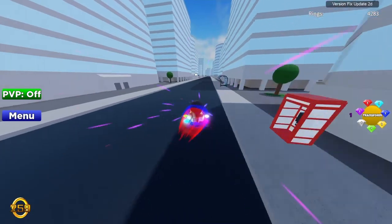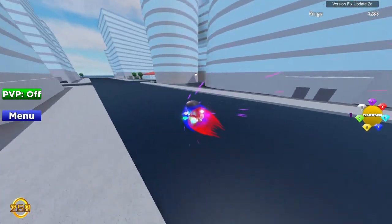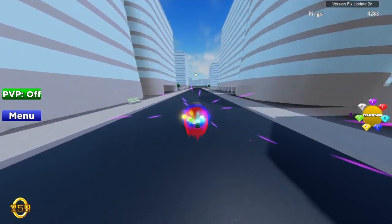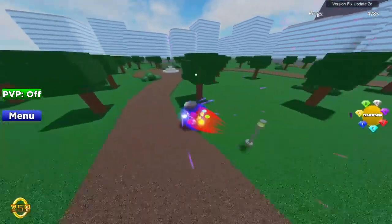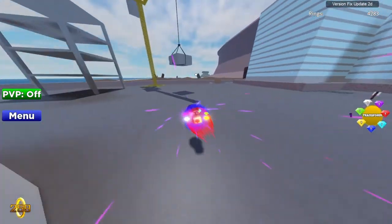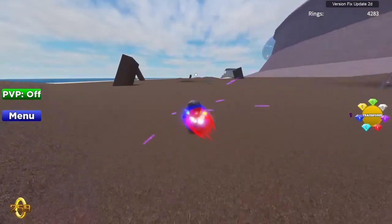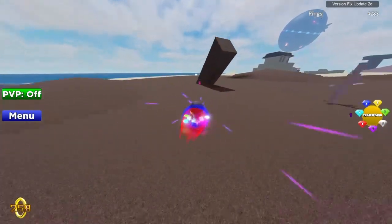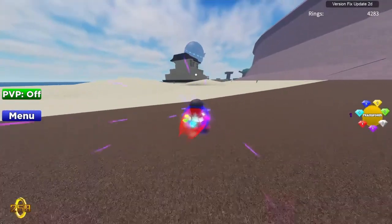Now you just need to go over here. The first one we're gonna get is the dark blue one. Go here into the city to find this spot right here — on top of this fountain. Right there, see? Now you just wanna go over here to get the purple one. It should be far over here with this little one. And then there's the purple chaos emerald. And the yellow one is literally right next to it.